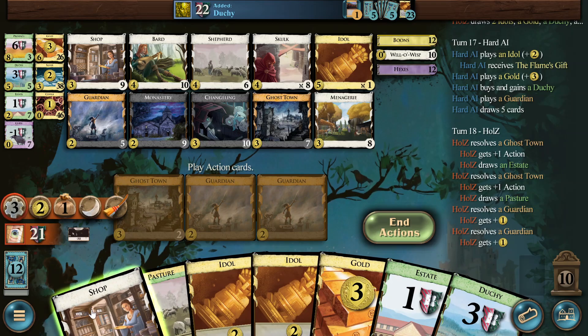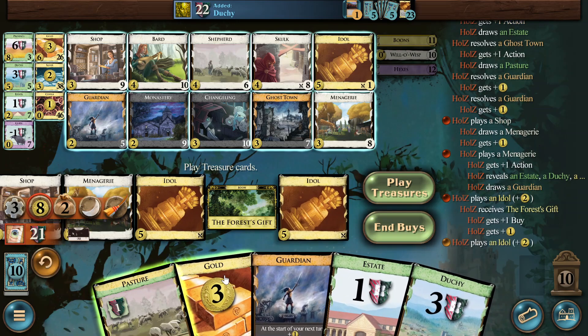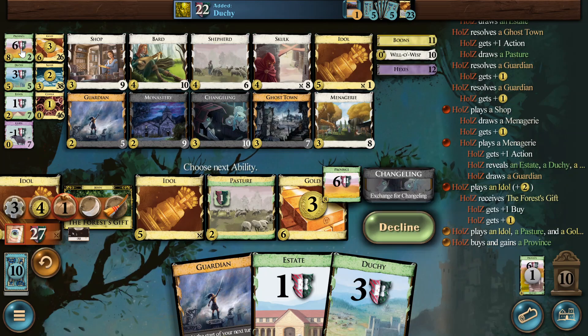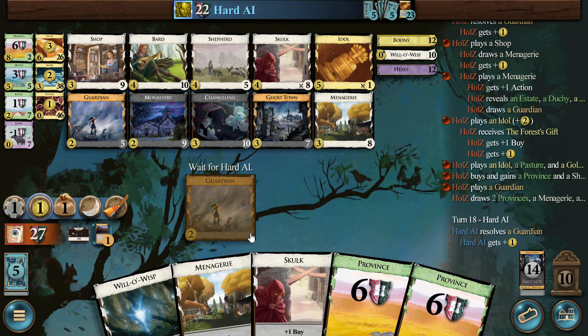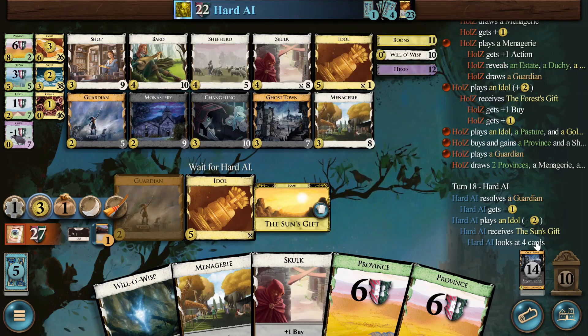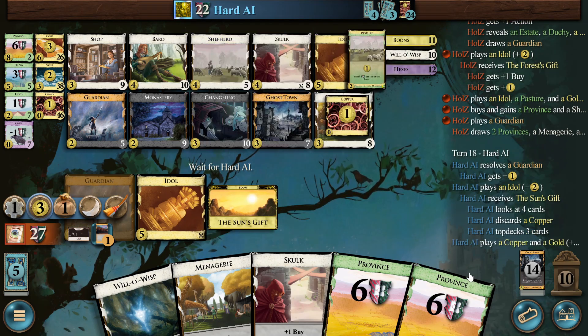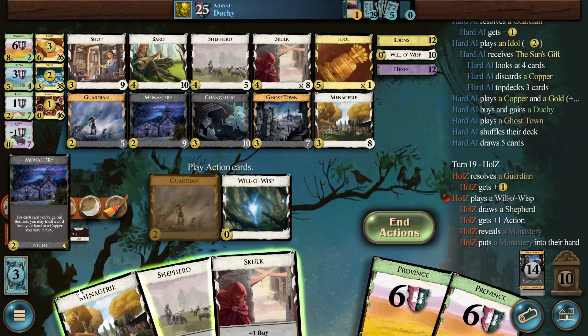Here we get our Province and be happy. Forest — they are protected, they don't get a Curse. This is Province and another Shepherd. Now the Menagerie is kind of luck dependent, but the Shepherds will do great stuff because we don't have any Coppers. The AI has the big issue — they have six Coppers still in their deck, and that is just not winning normally in a kingdom like this.